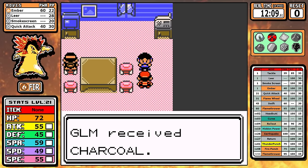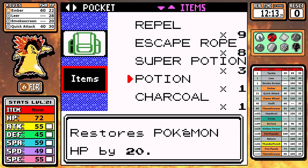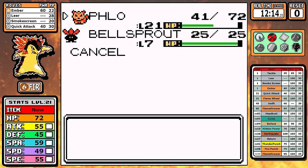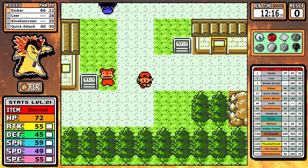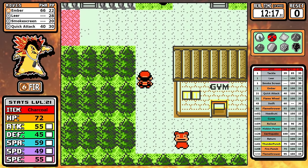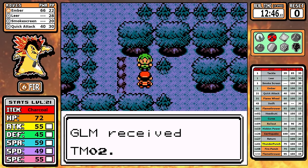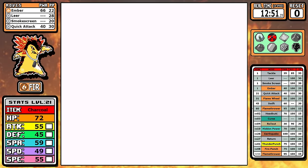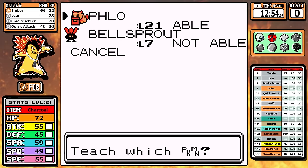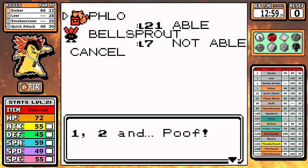Charcoal boosts Fire moves — doesn't require a lot of explanation. When I put it on you can see it appears over the sprite. I also have dynamic damage ranges for damaging sprites and I show held items — some tech I got working a few months ago on stream, pretty cool. The only other thing to note is I do pick up Headbutt. It's no Body Slam but it's a really solid early to mid game normal damage move. We learn it and now we can move on to Goldenrod.